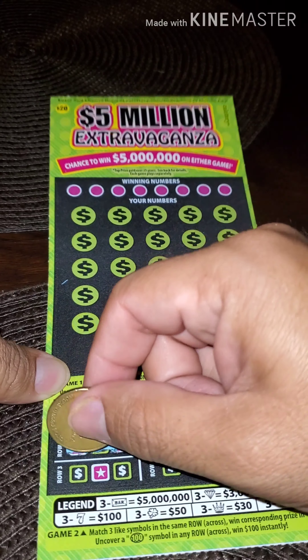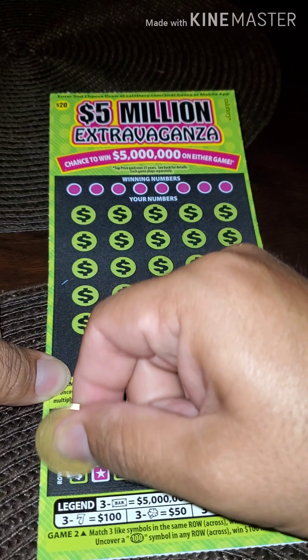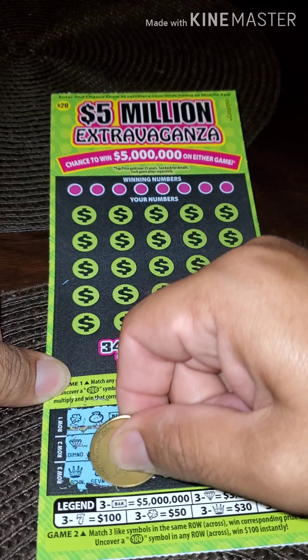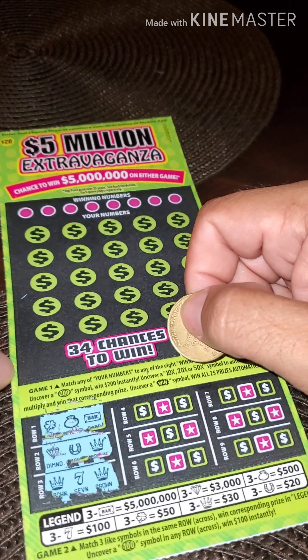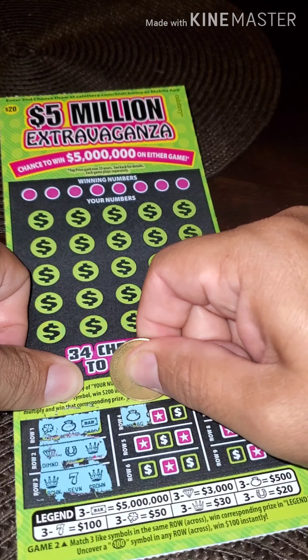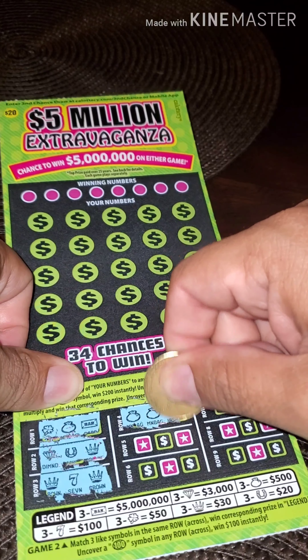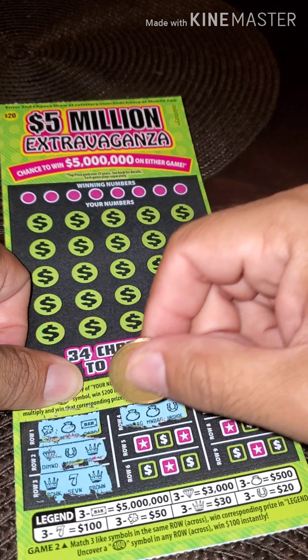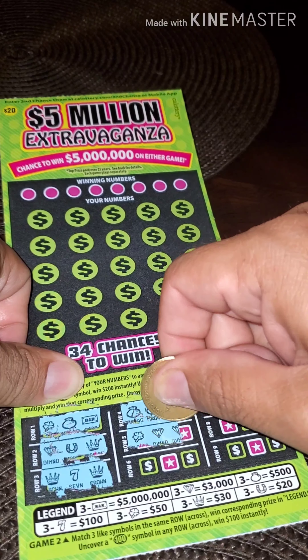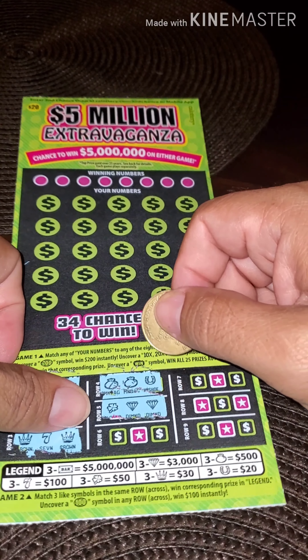Crown. Crown again. Seven and crown — so crown, seven, and crown. Seven. Money bag. Money bag and horseshoe — so two money bags and a horseshoe. Clover. Diamond and diamond — so a clover and two diamonds.